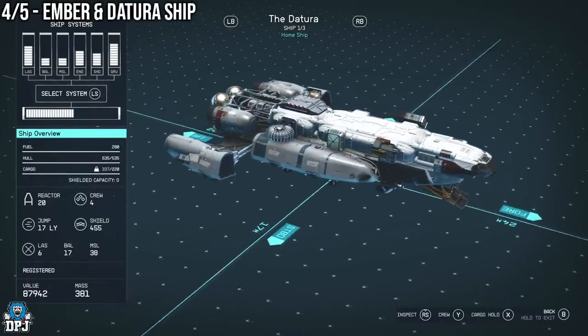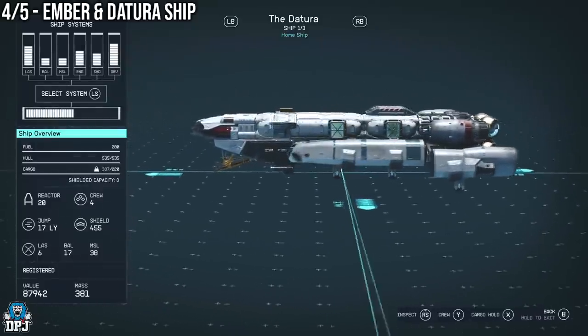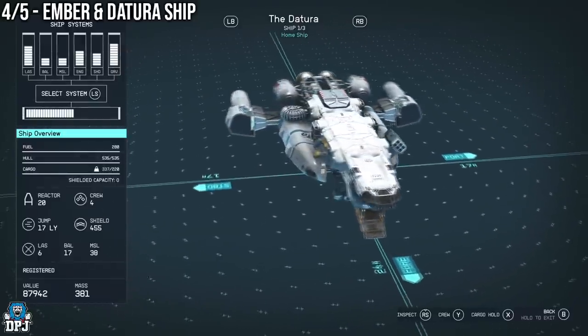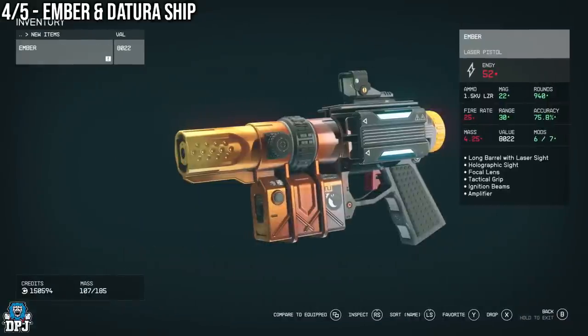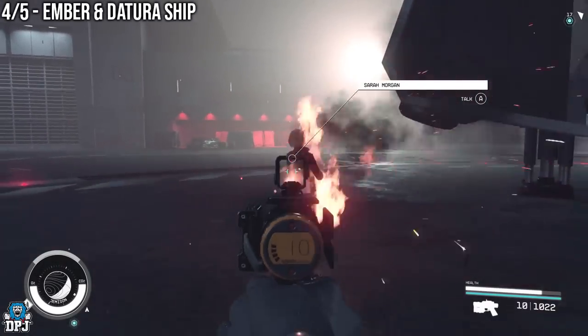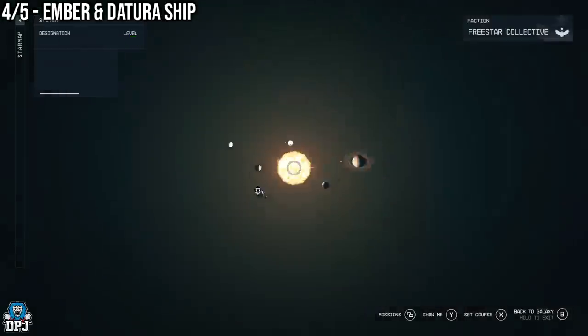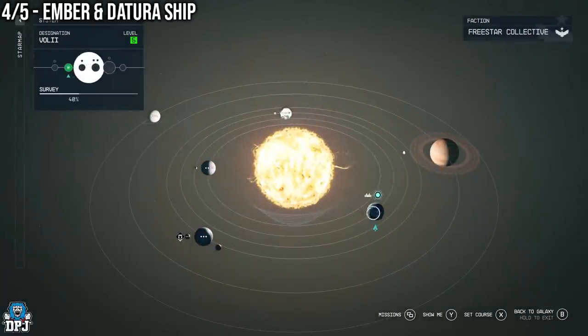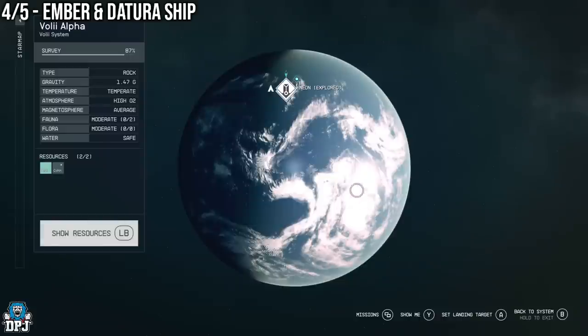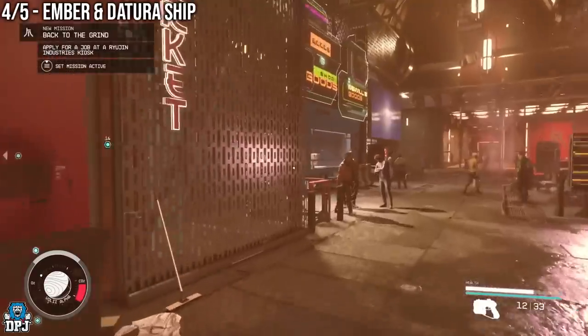Next up we have an amazing pistol called the Ember, and with this one comes a ship too - the Datora. The weapon is a laser pistol, nothing special in its rarity, but still a great weapon to use and collect. Both of these items are tied to a side quest which starts on Neon. Neon is found within the Voli system - go to the Voli system, select Voli Alpha, and then select the destination called Neon. This is a quest that just pops up - the one you are looking for is called Back to the Grind.